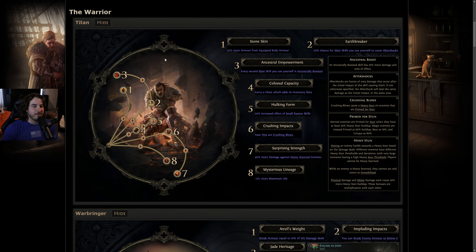GGG just released all of the ascendancy class info for the early access launch of Path of Exile 2. Being a certified melee enthusiast, I figured I would cover both of the warrior ascendancies — the Titan and the Warbringer. I'm going to go in order of what these nodes are numbered and give a full breakdown with my thoughts on their overall power.